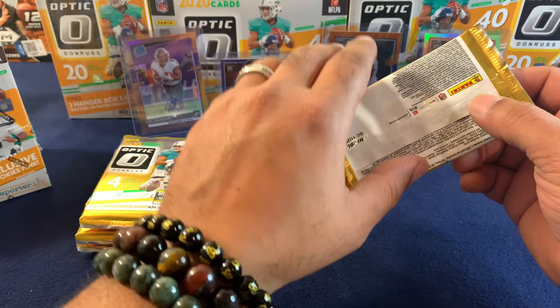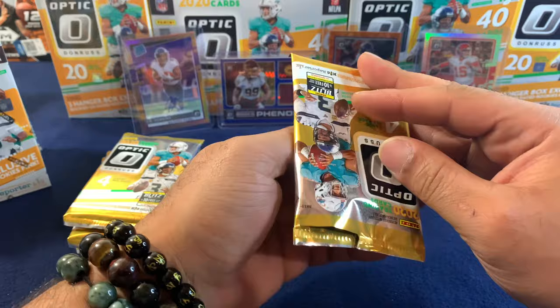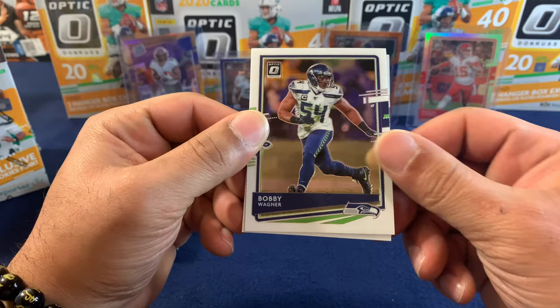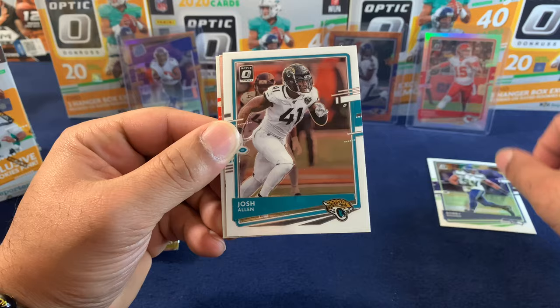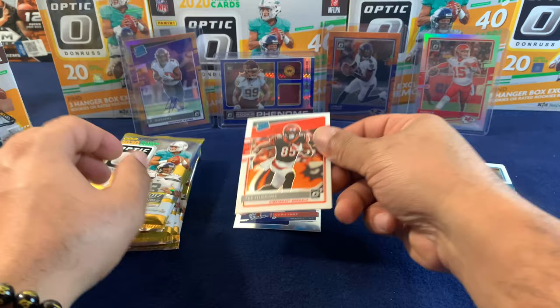It's 24 cards in a box, so you have six packs. Pack number one of the Walmart blaster. Starting off with a Bobby Wagner, Josh Allen, and the rookies — CeeDee Lamb and a rated rookie of Tee Higgins. Good start so far.